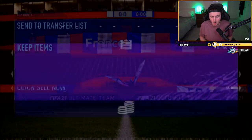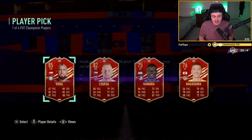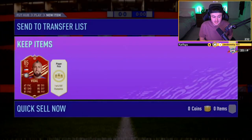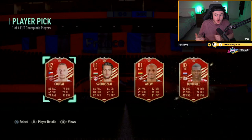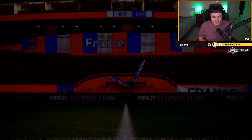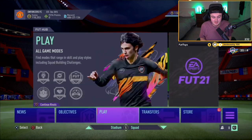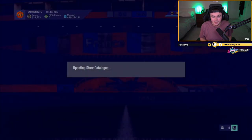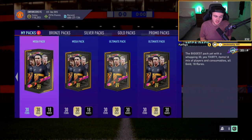We're ending it on some Gold 1 rewards. Last week we got Messi — this week he's getting a red Vidal in the first player pick. The second player pick is not quite Messi this week, but a Kufal and Vidal is not the worst. We have 200k packs though — two Ultimate Packs and two Mega Packs. Let's see if we can get him something decent.